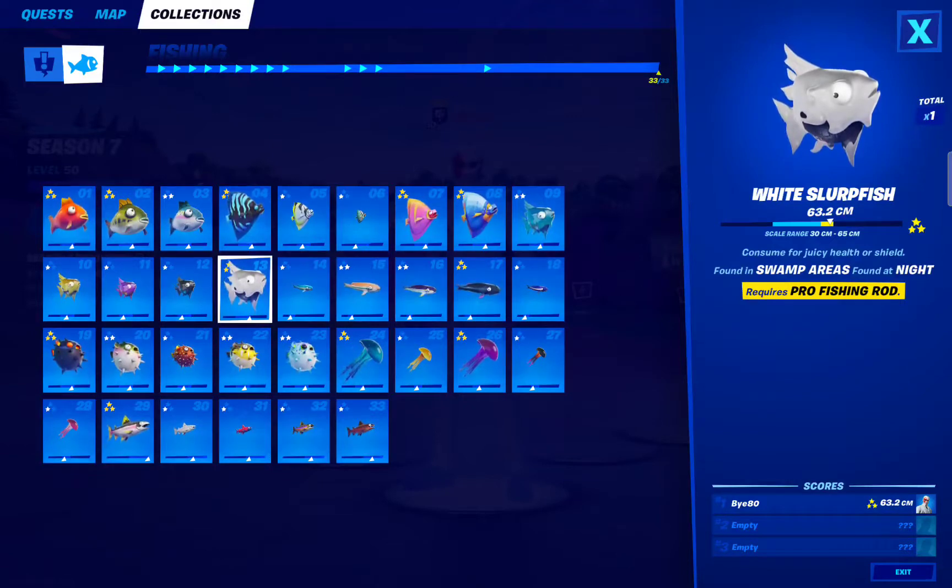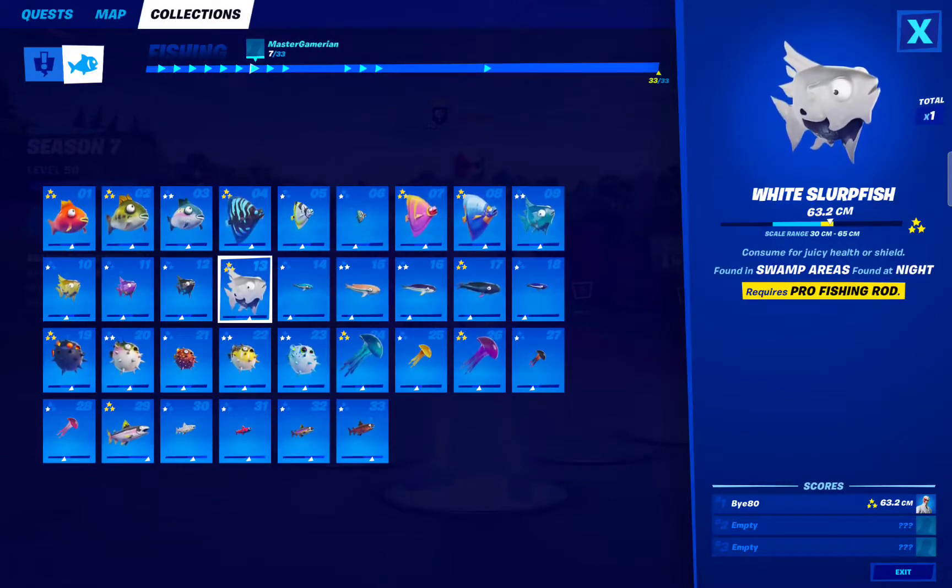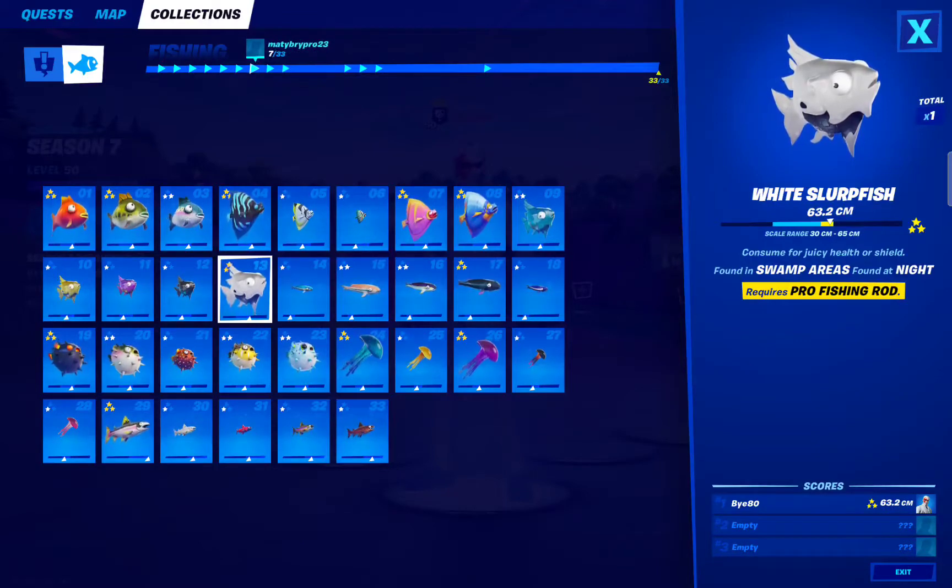This is the most difficult of everyone. White Slurpfish — found in swamp areas, at night, and requires a pro fishing rod.